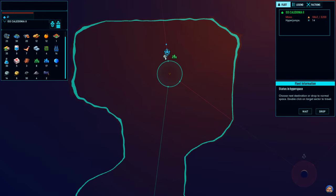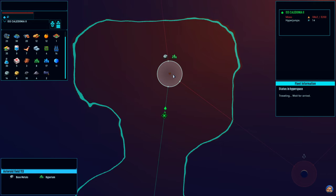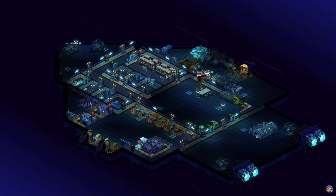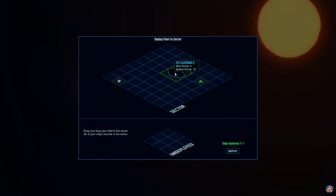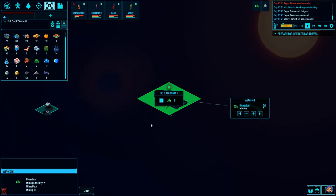I'm thinking that we should get these metals as well before we move on. Let's go here and exit hyperspace here. There we go. Let's drop out here and start with mining the Hyperium.